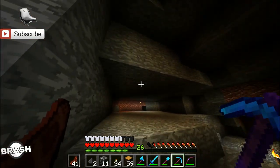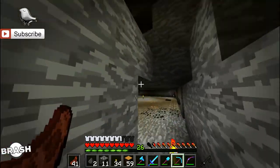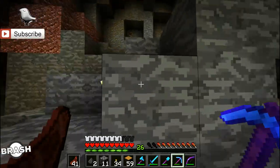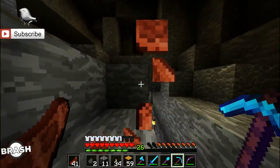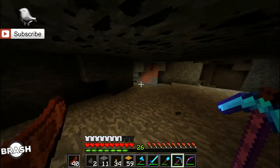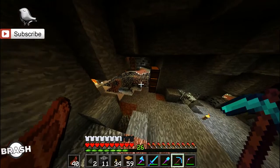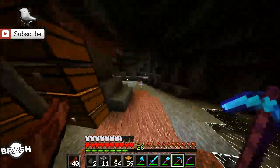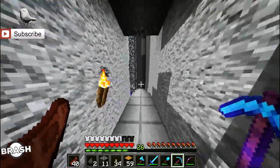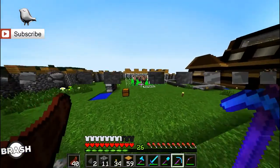This is three blocks off the ground, so it's going to be seven blocks up high once we clear out the land and everything like that. And I know what you're thinking — don't you need a villager for the automatic wheat farm? Yes, you do need a villager. That's why I went adventuring, found myself a village, and also off camera made a 100% infinite villager breeder, which I will show you right now.